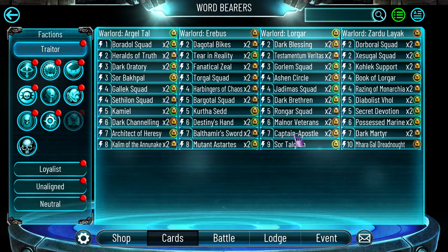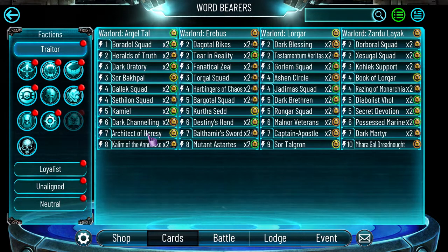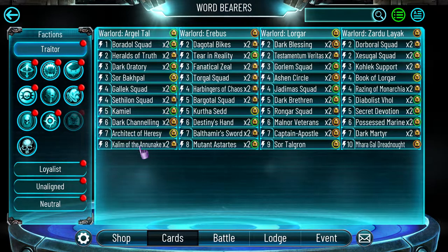You will get a minimum of two legendary cards — you get your first selection legendary and the last selection is legendary by default. So you will have a chance to have at least two legendaries in your list without spending any gems. But if you have the chance, do get Architect of the Heresy.